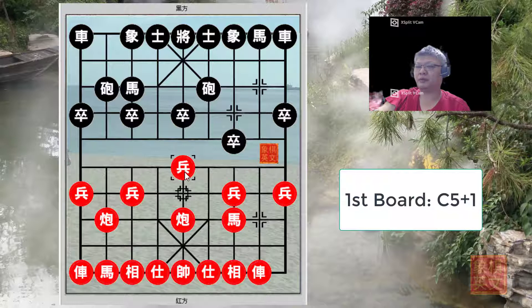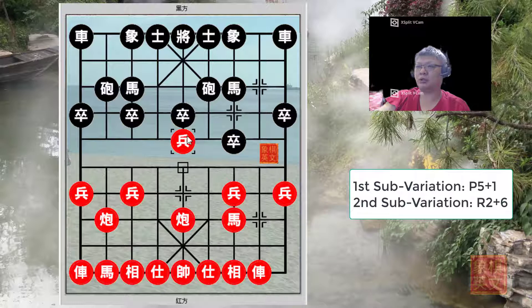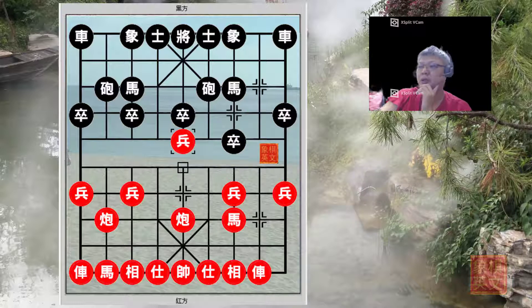After p5 plus 1 is played, Black would continue with the sandwich horse defense. There are two major variations for the first bot. The first variation involves Red continuing to charge his central pawn forward to attack the central file. The second would be r2 plus 6. In the first variation, which is the shorter of the two, Black would counter with a central cannon for the same-direction cannons. Countering with a central cannon is one of the best and most effective ways to halt or limit the enemy's aggression. P5 equals to 6 was given in the book.